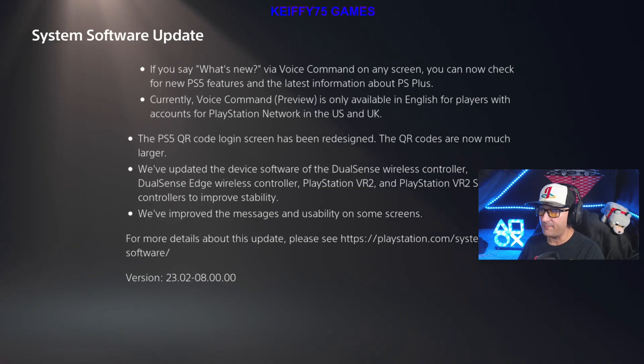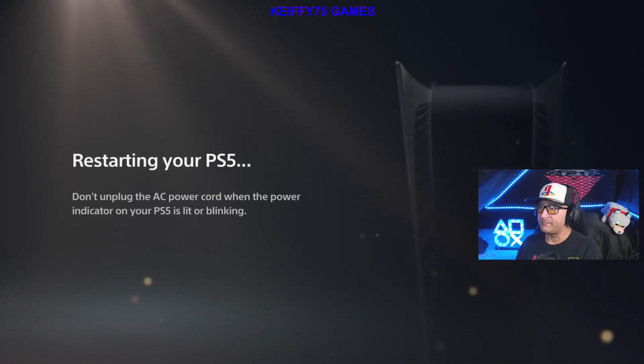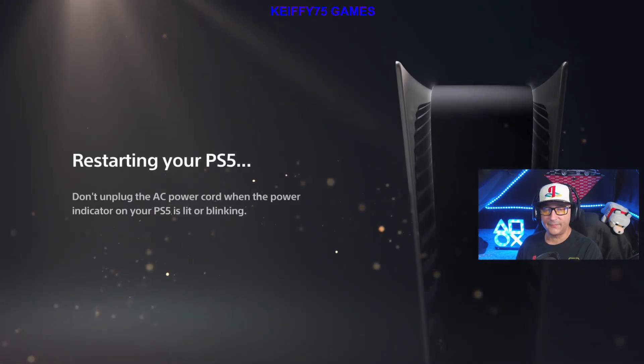The PS5 QR code login screen has been redesigned — the QR codes are now much larger. We've updated the device software on the DualSense wireless controller, DualSense Edge wireless controller, PlayStation VR2, and PlayStation VR2 Sense controllers to improve stability. We've improved the messages and usability on some screens. For more details about this update, please see the PlayStation software's web page. This is version 23.02-08-00-00. Now we will go over to Update Now.